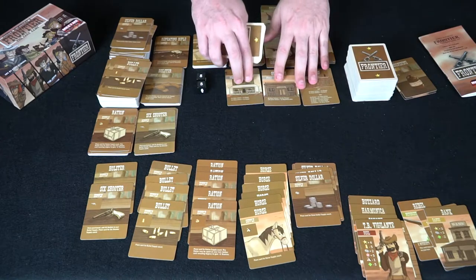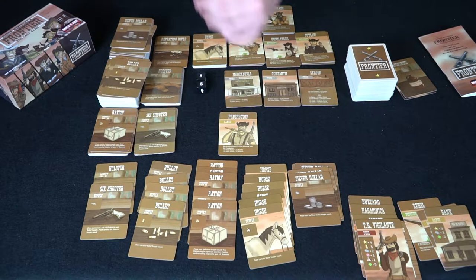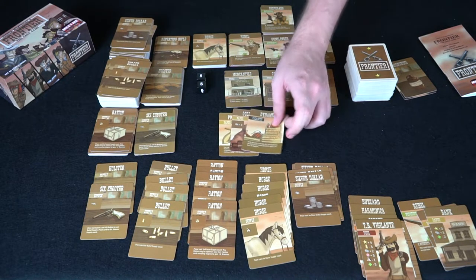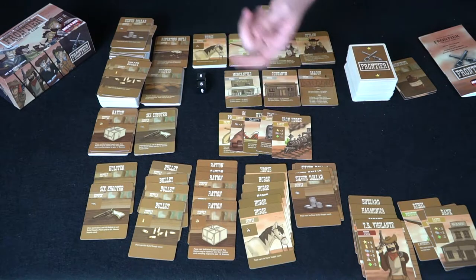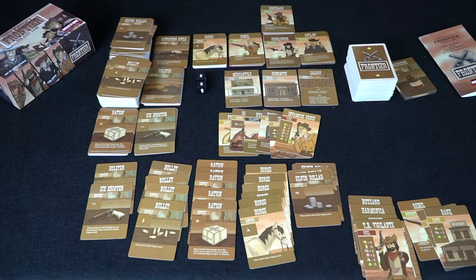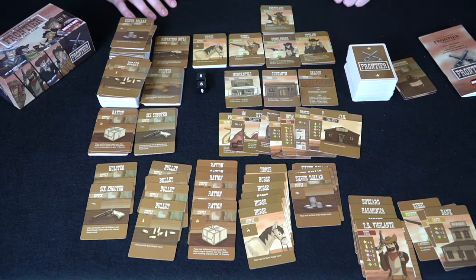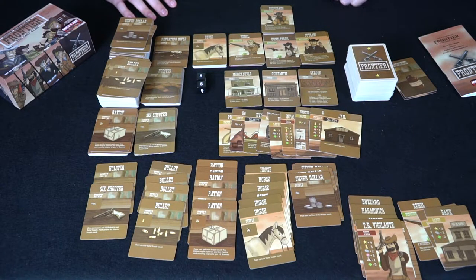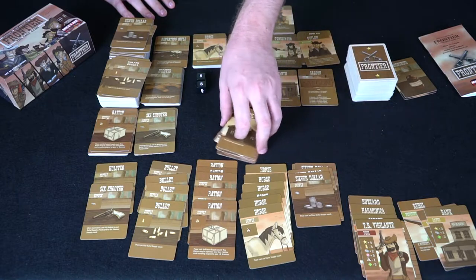Let's look at some interesting cards. A prospector card lets you purchase two items — a silver dollar gets two bullets or two rations, which is better than the store. There are gold mine cards for money, dynamite for damage, and tombstone cards worth two bounty at game end. An iron horse card costs stamina but gives good rewards. A calamity jail card ends your turn immediately — no more drawing even if you have five notoriety.